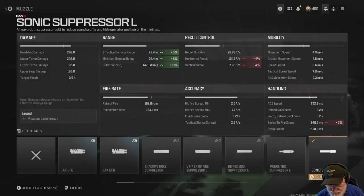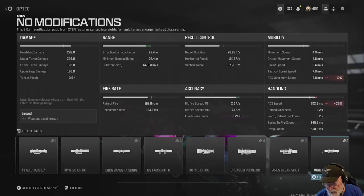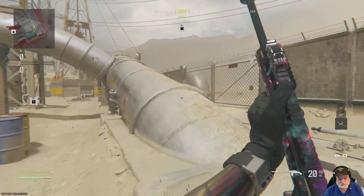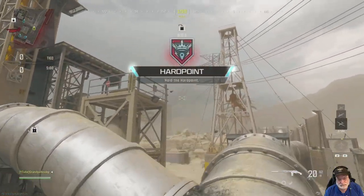Now in case you're wondering, you get the Jack Outlaw 277 kit for the Bass B by completing five of seven Week 7 challenges. It took me about an hour and 15 minutes to complete all seven - they're not really all that difficult.